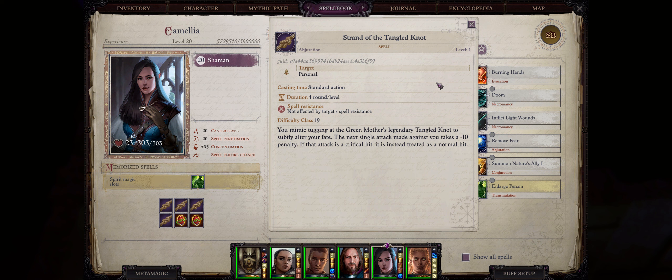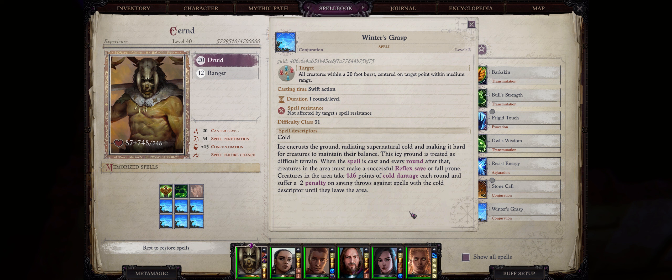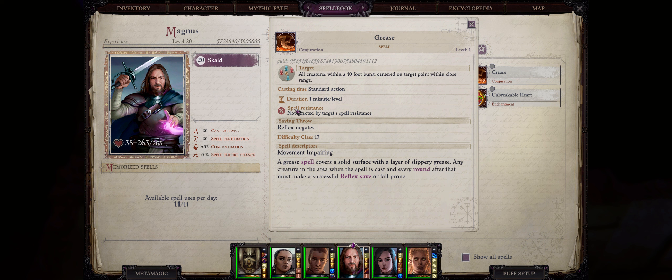For new level 2 spells we actually have around 4 entire new ones. I want to start with the one I find to be the most fun: Winter's Grasp. This spell is essentially Ice Grease — it's both a Witch and a Nature spell. It actually has double the area of effect of Grease, which is quite large, with the major downside being that Grease lasts 10 times as long at 1 minute per level, while Winter's Grasp is just 1 round per level.